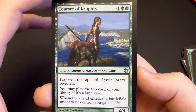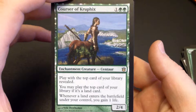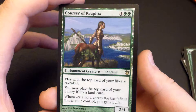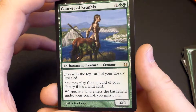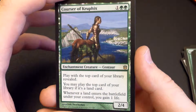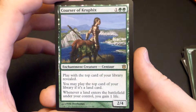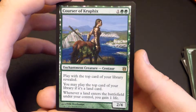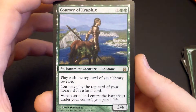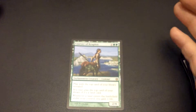So Courser of Kruphix — I'm very happy to get this card. I'm getting my MTGO collection mixed up with my physical collection, but I don't think I have a playset of Courser of Kruphix. I think this is my first Courser of Kruphix that I've opened, so I'm very, very happy to get that. Anytime I can get expensive cards from boosters and reduce the amount I spend on singles is really, really great. All right guys, that's it. Thanks for watching.